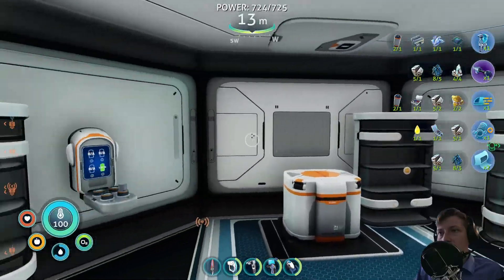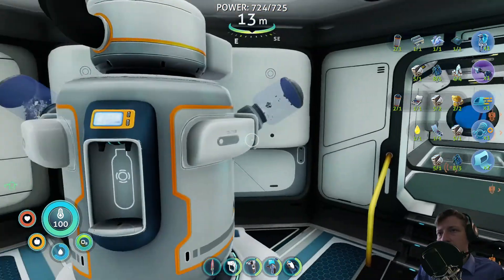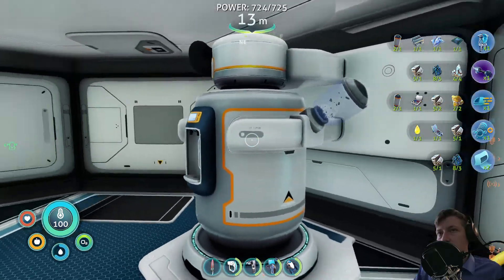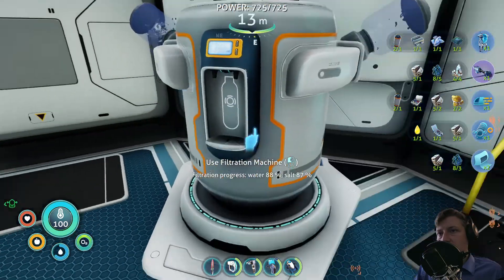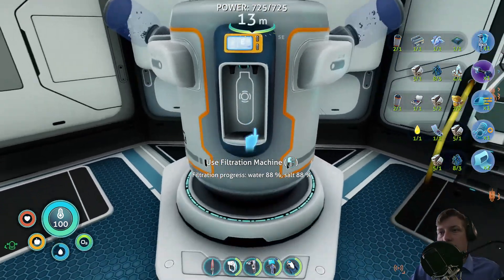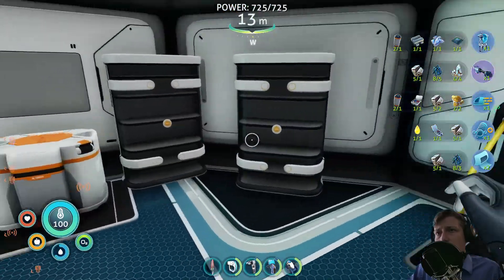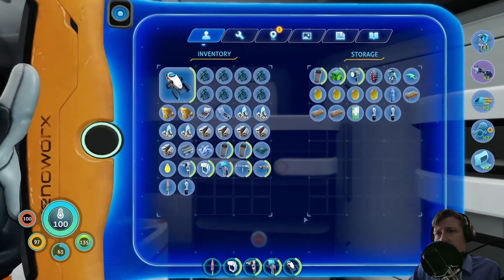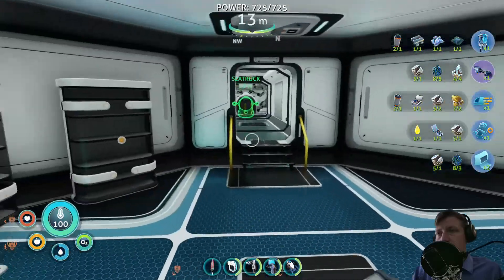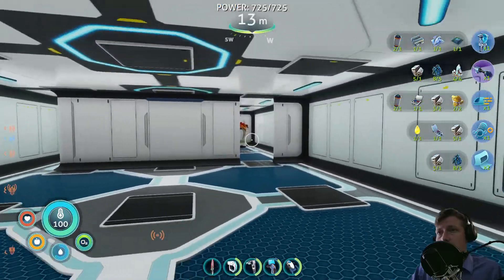The interior has also changed a bit. We have one more locker - this is raw, this is processed. And we got the water filtration machine, I built it up. You can also see it right here visually - if you just walk past it, it throws out water and salt, with about 2.1 salt per water bottle. It's the big water bottles that come out of it, and it consumes a lot of power.